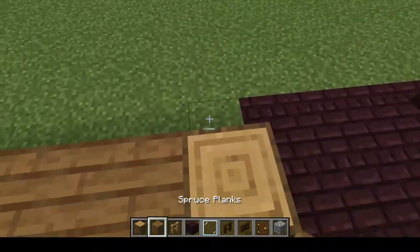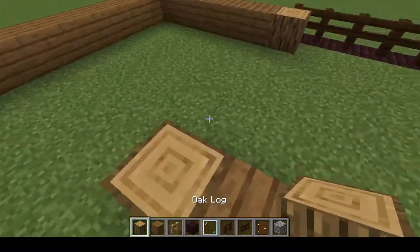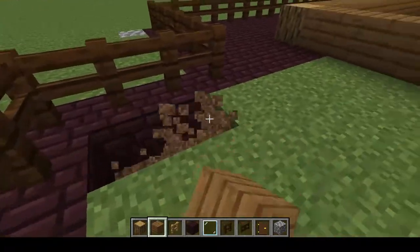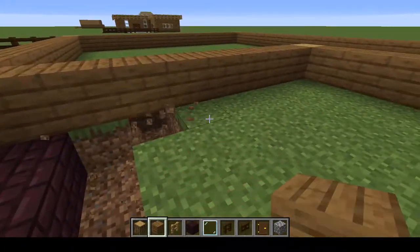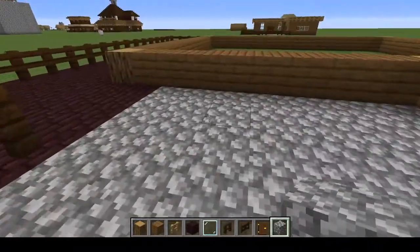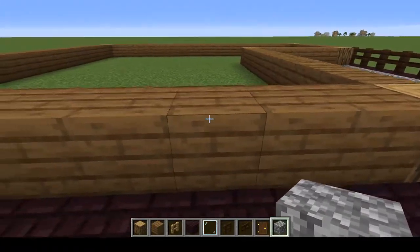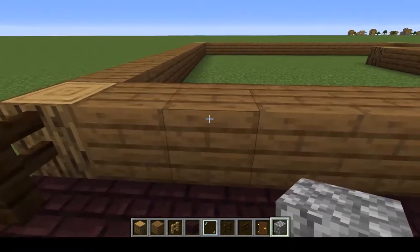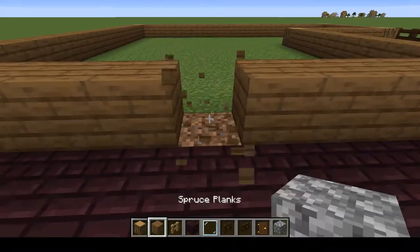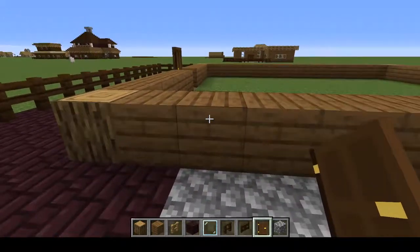Now we should build 10 or 9 more blocks to make space for the workshop. Break down the dirt again and replace it with cobblestone. Once we finish that, we're ready to start building walls — after placing doors of course. Count to the center and place one door here, then go to the other side: 1, 2.